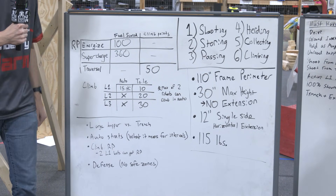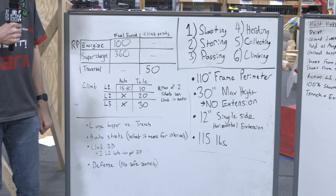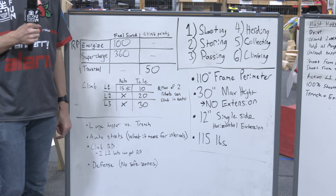We broke down a little bit more of the key constraints. 110 frame perimeter, 30-inch max height with no vertical extension. You can do side extension at 12 inches but you can only do that out of one side. And your total robot weight is only 115 pounds.